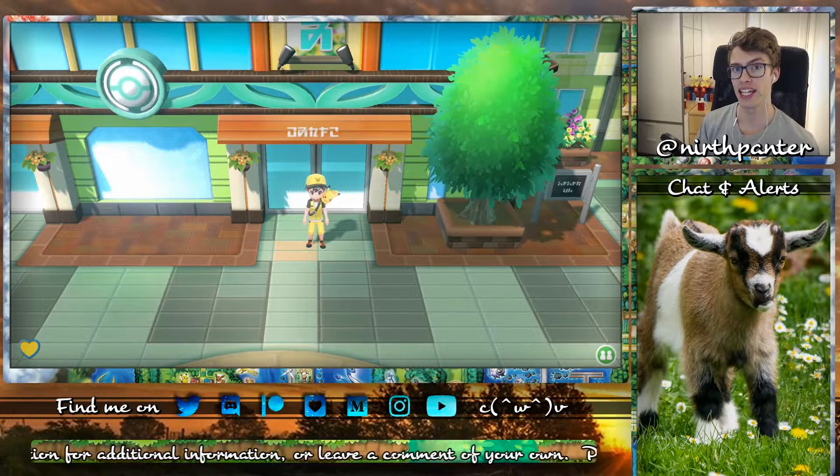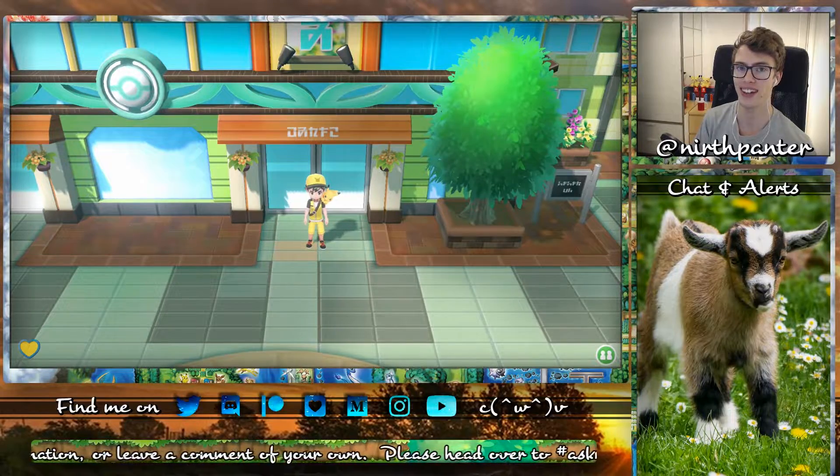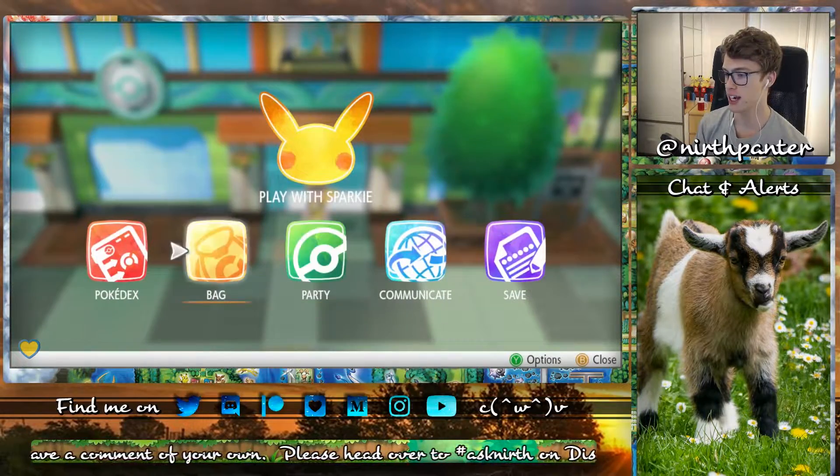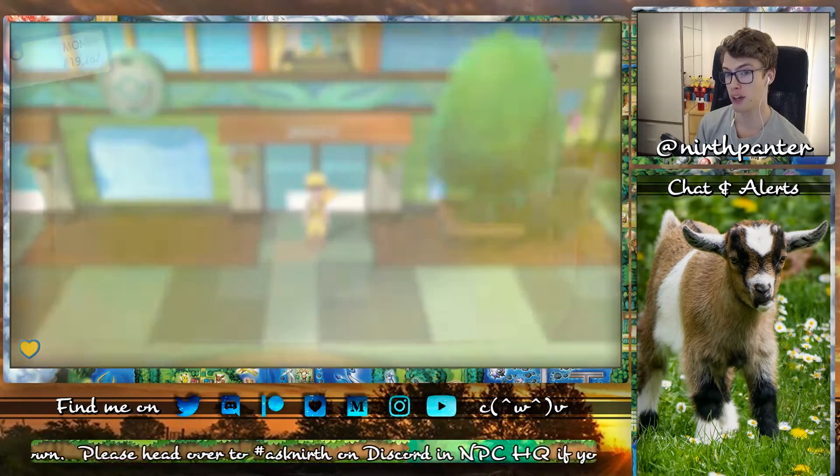Hey there, I'm Daniel. In this video I'll be showing you how to get a Leaf Stone in Pokemon Let's Go Pikachu and Let's Go Eevee. I'm currently standing in Celadon City. It's a little after the third gym, but not yet the fourth.